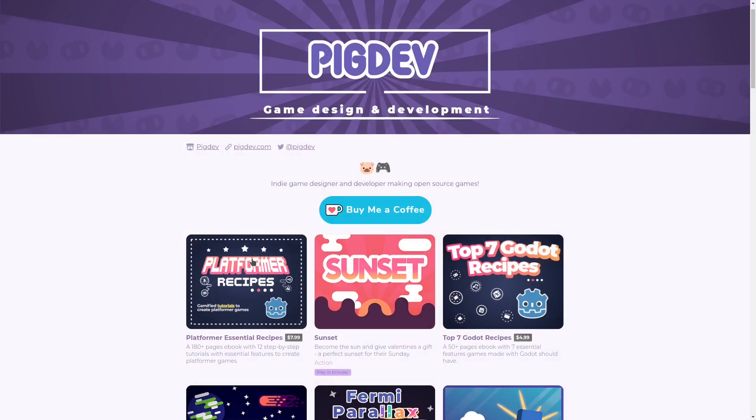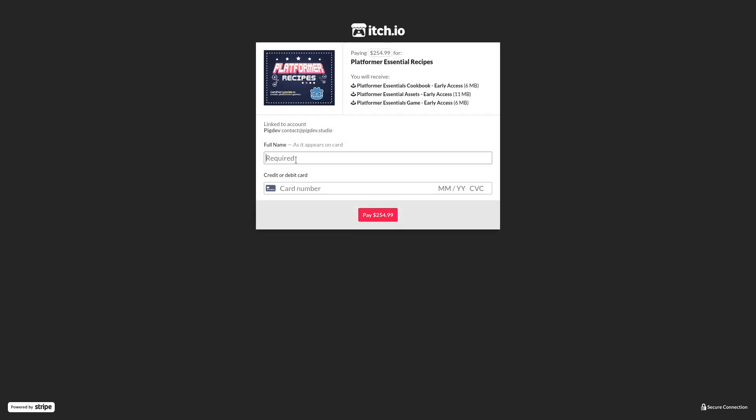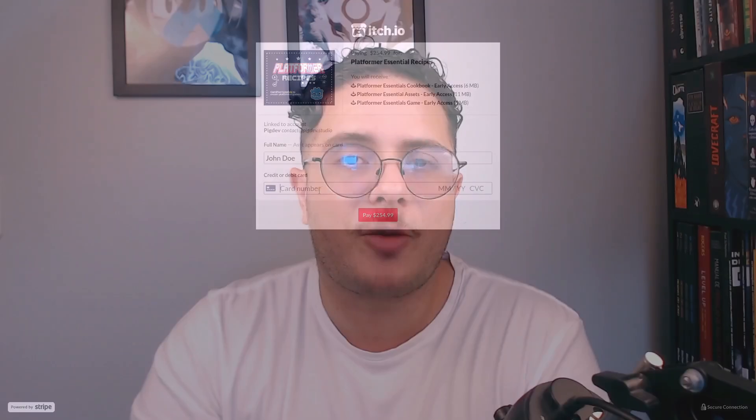That's it — Happy New Year, everyone! By the way, the book is up at my itch.io page: bigdev.itch.io/platformer-essentials. I'll put a link in the description so you can grab your copy and create amazing games. Happy New Year, everyone — keep developing and until next time, see you next year. Bye!